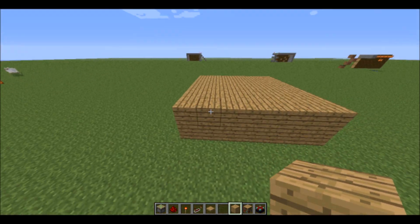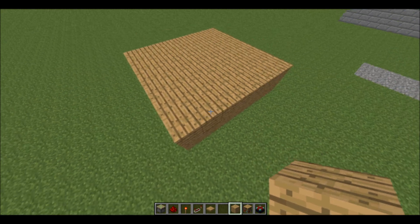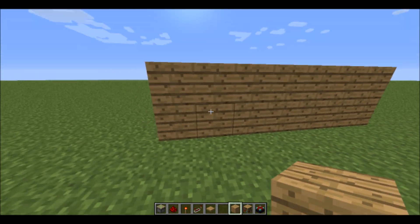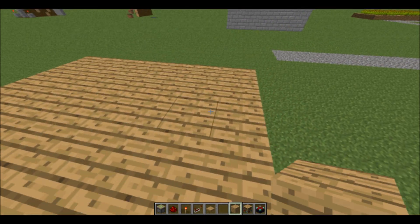To begin you'll need to build your 7x7x2 pad. That's 7 blocks that way, 7 blocks that way, and then 2 high. The inside can be hollow, but it's better if it's filled in.